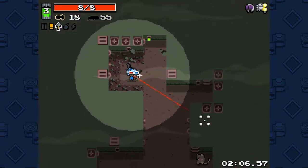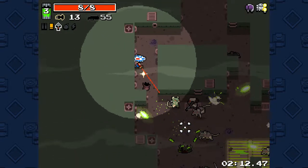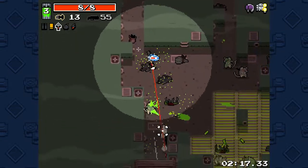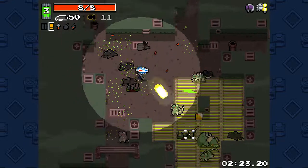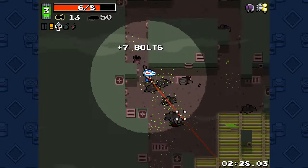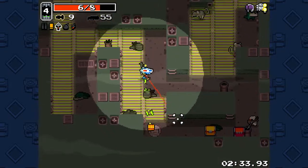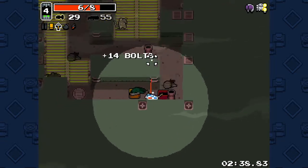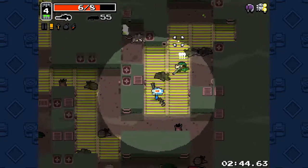Eyes' passive is that dark levels are completely lit for him, which is very useful. But there's only a couple of dark levels — there's only the sewers, the cave, and the laboratory. I'm gonna take the wrench.